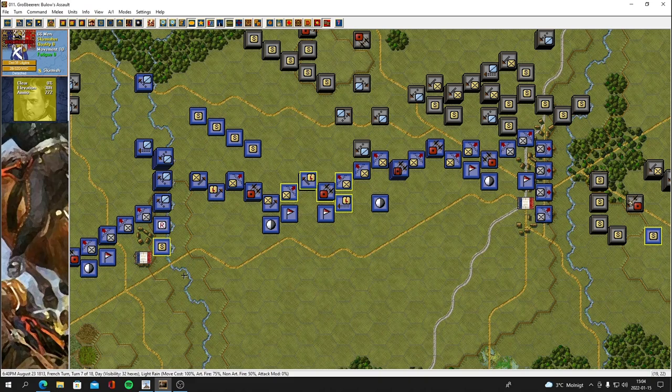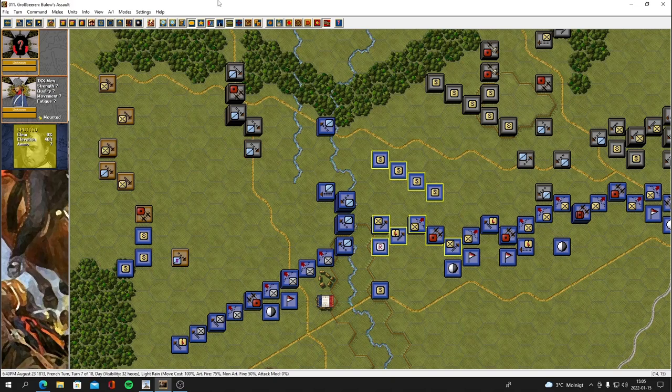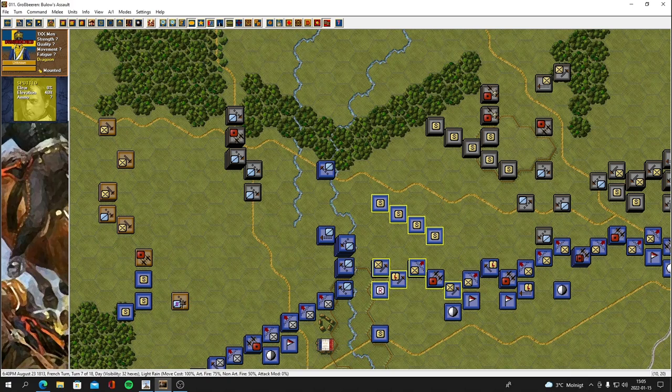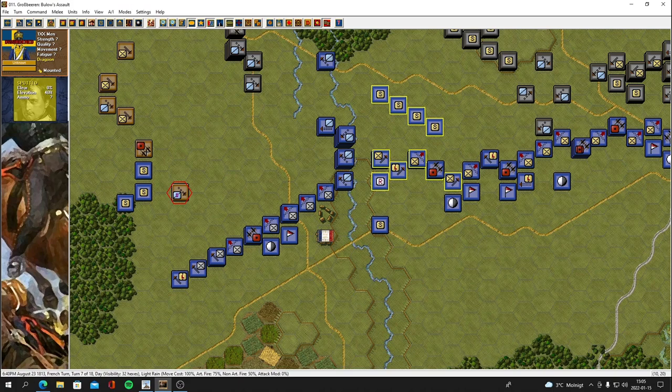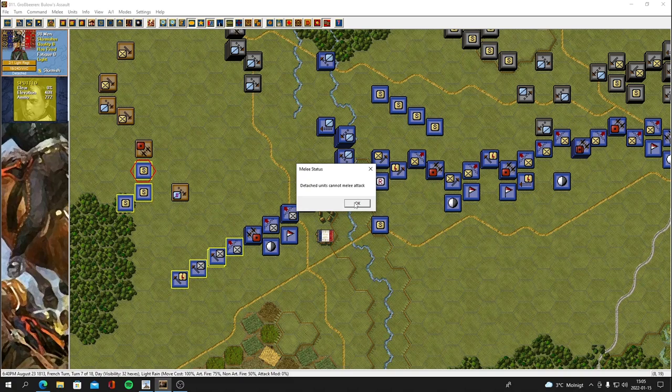One of our skirmish units got back — part of this formation. Movement 10, still disordered. Start moving them toward that leader. He's moving in a lot of cavalry now, and there are guns too. Those dragoons are still moving straight into my lines. We have 98 skirmishers here — let's fire at them once. Causing fatigue. I wonder if I can melee them. They're detached — detached units cannot melee attack.